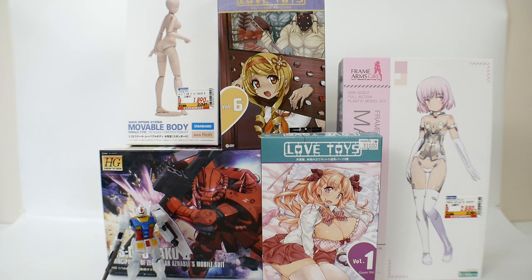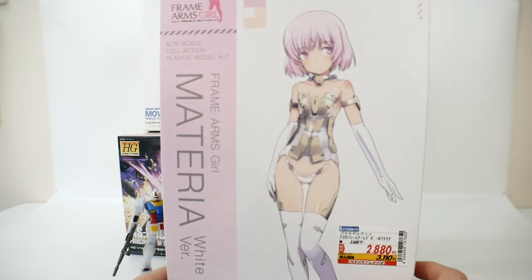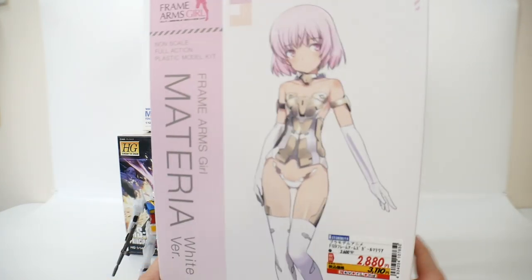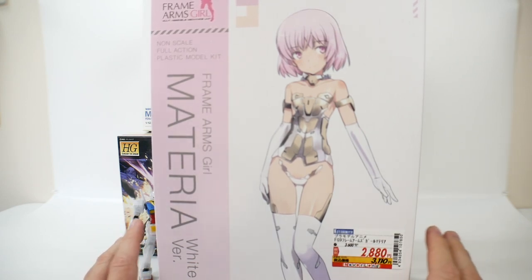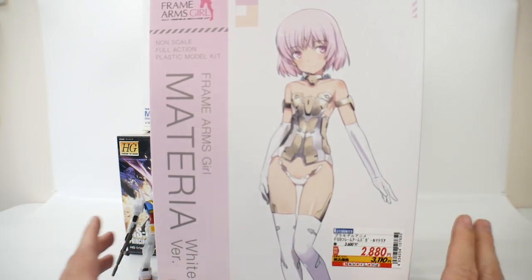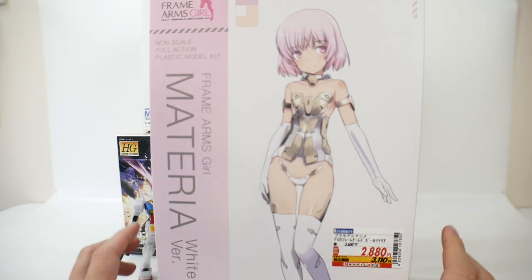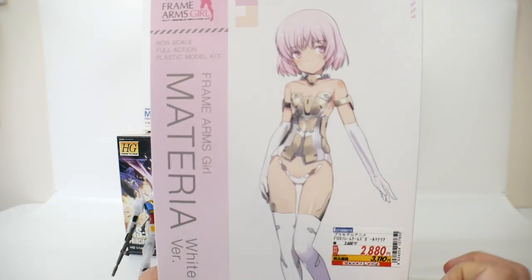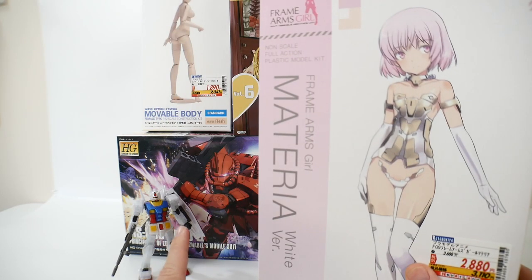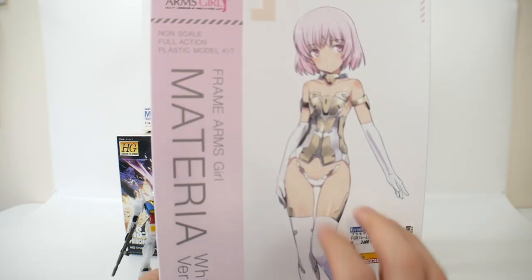Except for the obvious Zaku 2, the first thing I have is the Materia, and this is going to be the core part of this entire build. I'm going to turn this little lady into a Zaku 2. I've never done this before — never made an MS girl kind of suit — so I do have some references. I've seen people's builds before and I'm hoping I can find some other individuals to pick their brain. I already have a good understanding of what I need to do to make a Zaku 2 kit fit on a Frame Arms Girl.